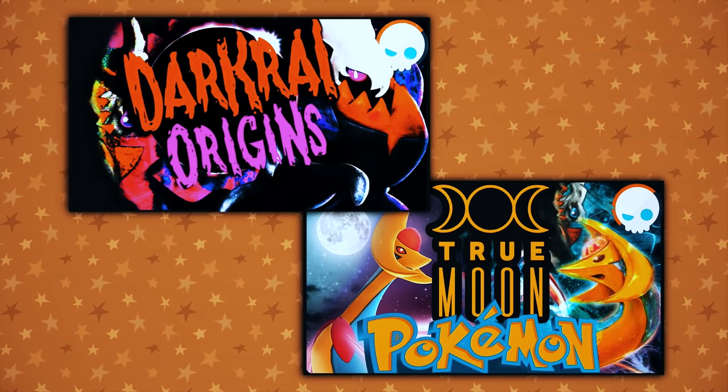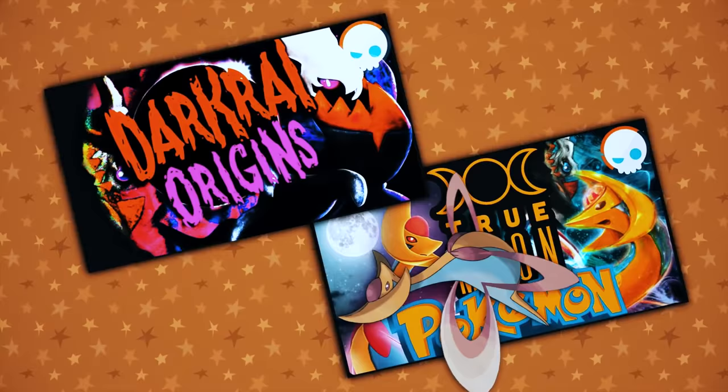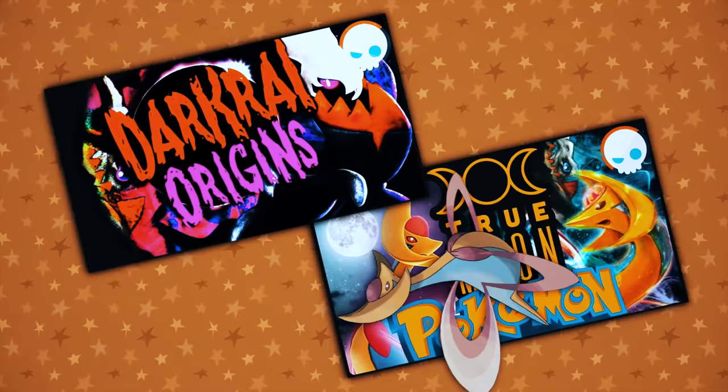Cresselia and Darkrai — one's a legendary, one's a mythical, but together they are the lunar duo with a whole duology of videos about their origins. In super summary, Cresselia resembles many eastern goddesses with her Hagoromo, especially Chang'e, Chinese goddess of the moon. She's also a swan — the Cygnus constellation — and also in alchemy...